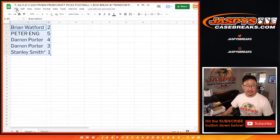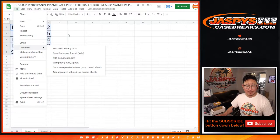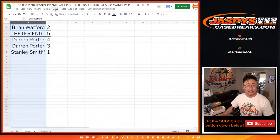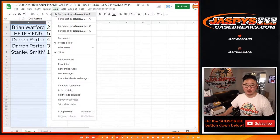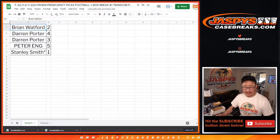Since there are only five packs, we'll go in the order of the randomizer — or alphabetical order? I'll go alpha order, sorry for changing my mind. So Brian, Darren, and Peter. Didn't really change all that much. If you're watching the replay, I'll fast-forward through this part.